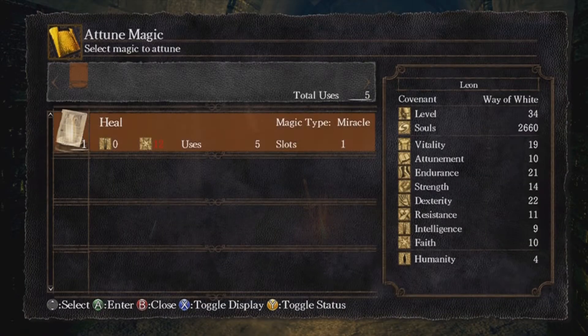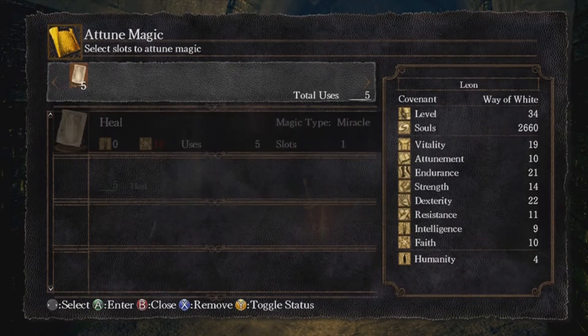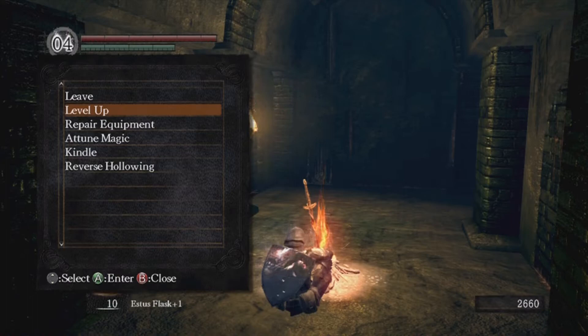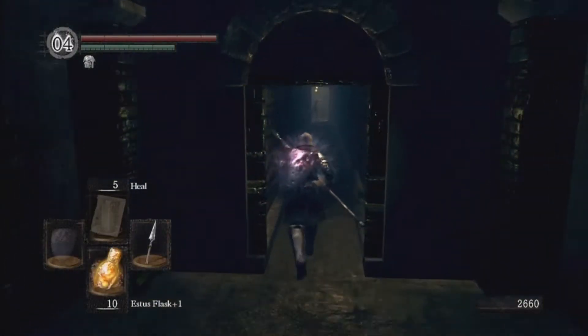On a first playthrough you could want to increase your health a little more, but I feel comfortable with my vitality like this, and we have the heal spell. It looks like the cost of using this heal spell is increasing every time, so we've got to get our faith up to at least 12. We'll just leave it attuned for now and move on.